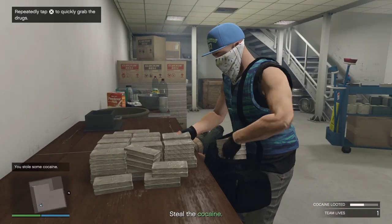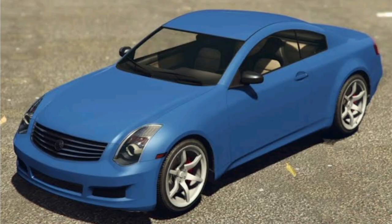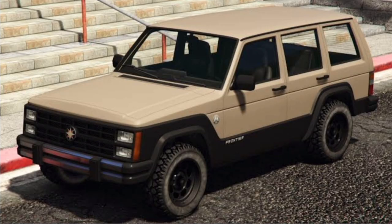Moving on to the salvage yard robberies: we have the Obey 10F which is going to be the McToney Robbery, the Fathom FR36 which is going to be the Gangbanger Robbery, and the Canis Seminole Frontier which is going to be the Cargo Ship Robbery.